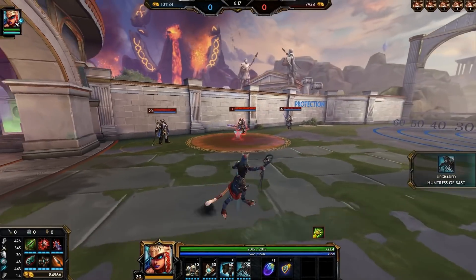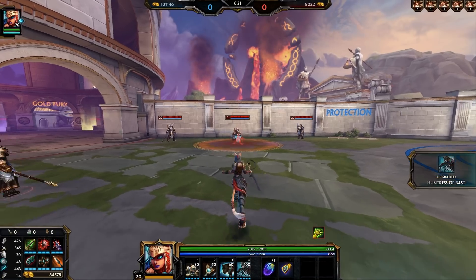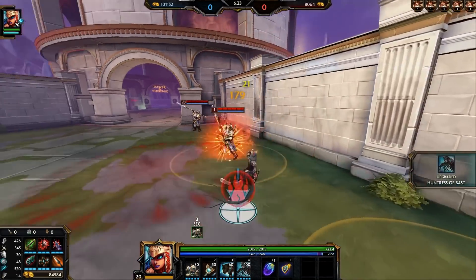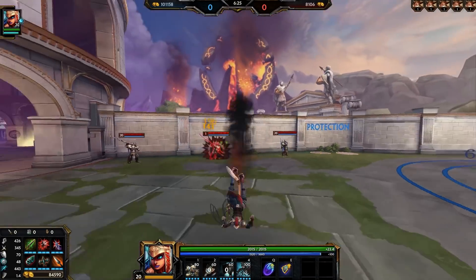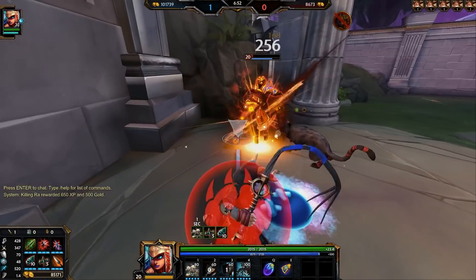Bastet is a mostly single target ability assassin that functions well with CDR, lots of power, and penetration. She's unique in that Blink isn't necessary on her because her jump allows her to initiate and jump back if needed. Her best combo is to simply jump in, dump your 3 and 2 on someone, and jump back to safety.